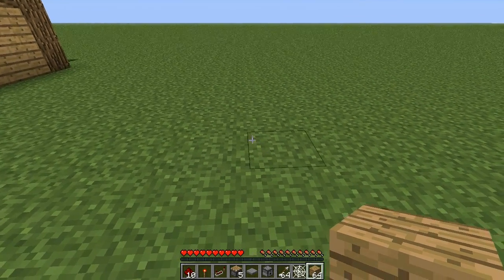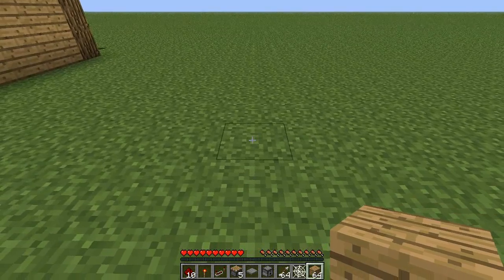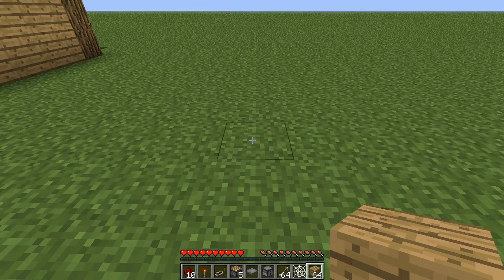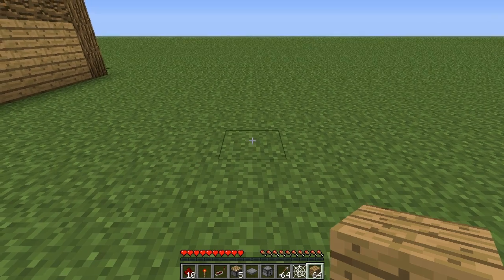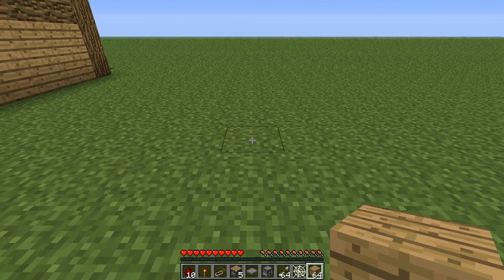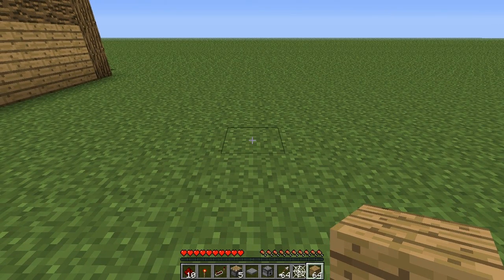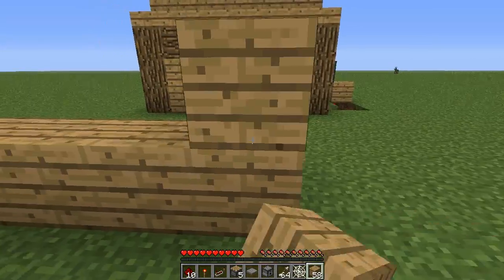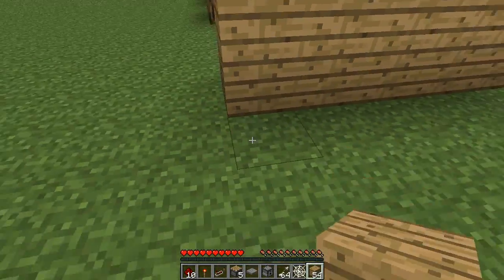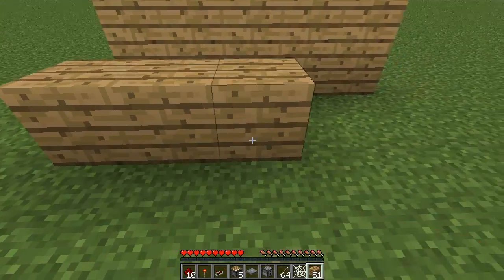The first thing we need to do is get a hallway. If you don't have a hallway, make one! I suggest that you have the hallway underground as it's going to be easy to hide the Redstone. If you do it on the surface, it's going to be hard to hide the Redstone and someone might figure out that it's actually a trap. So I'm just going to create a 5-long hallway for tutorial purposes. I suggest doing it underground.